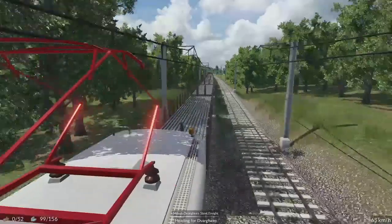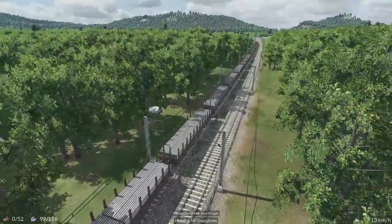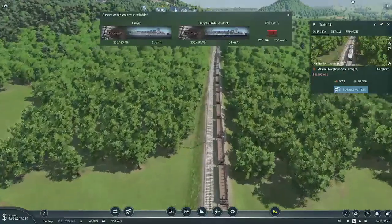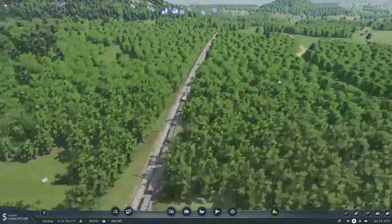So this seems to be working out pretty decent. I think we could still be carrying more. Let's back off a bit and get a look at this. Yeah, the last half of the train is empty. Oh, we got some new ships — not even sure what that is. But this one's working pretty good.